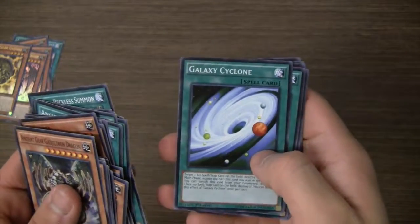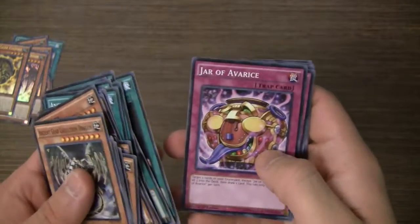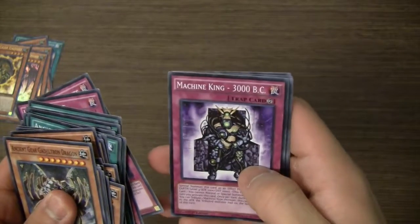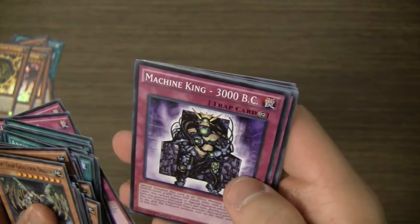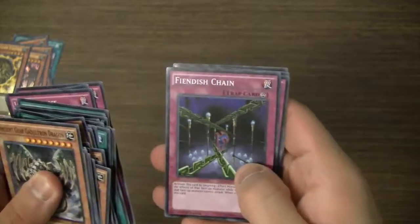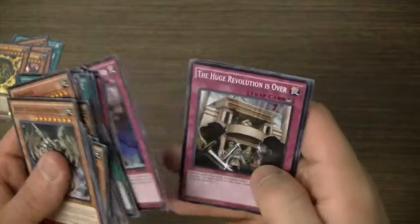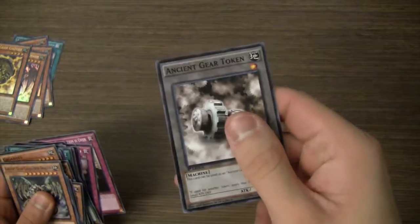Spell Striker, Galaxy Cyclone, a Terraforming, a Jar of Avrice, a Mischief of the Gnomes, Machine King 3000 BC — that's pretty cool, I didn't know they made another Machine King, and this one's a Trap card. Fiend's Chain, another good reprint to have, Called Haunted, The Huge Revolution is Over, and lastly the Ancient Gear Token.